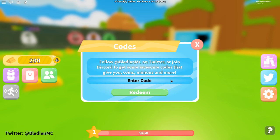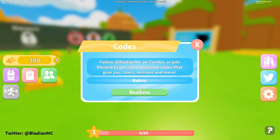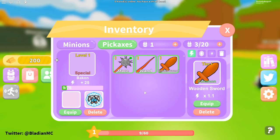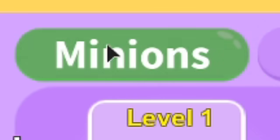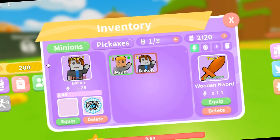The next code is 'Bacon' — capital B — this is like a collab with the bacon game. Boom, the code has been redeemed! We got a bacon minion in our inventory — that is actually awesome, holy moly!